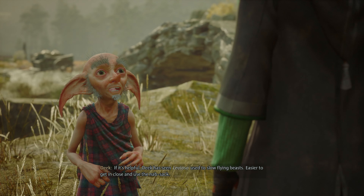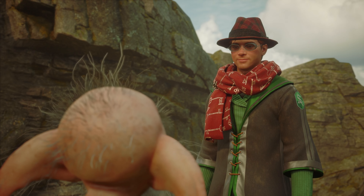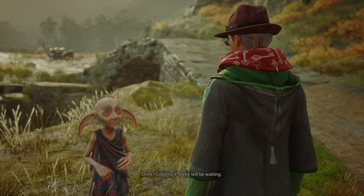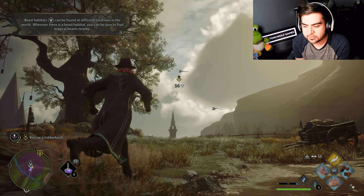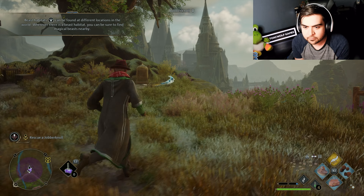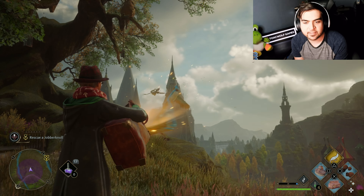Hello Deek - the Jobberknoll is just here in this large tree. If it's helpful, Deek has seen Levioso used to slow flying beasts, making it easier to get close and use the knapsack. Okay, then I shall go rescue a Jobberknoll - Deek will be waiting. We're going to look a bit silly trying to capture one, but wow, that was the easiest thing I've ever had to capture!